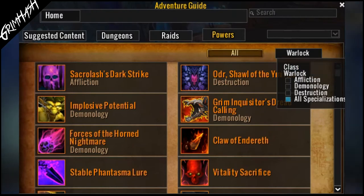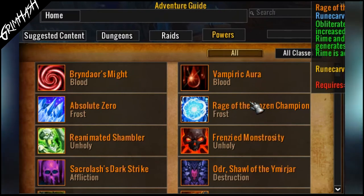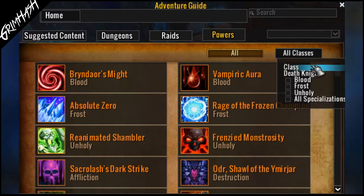Side note: if that does happen to you and you buy the wrong one, don't worry. You can either save it to use again on a different legendary, send it to one of your alts that may need it, or just re-list it on the auction house and try to recoup some money. You will not be the first person this has happened to, and you most definitely will not be the last.